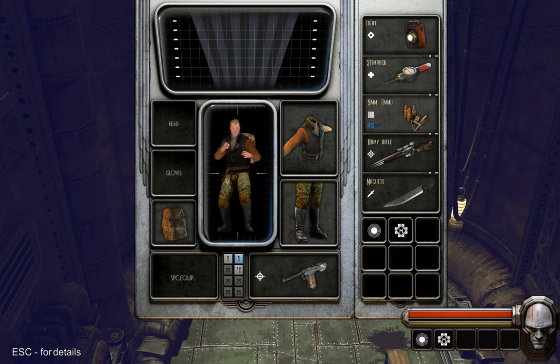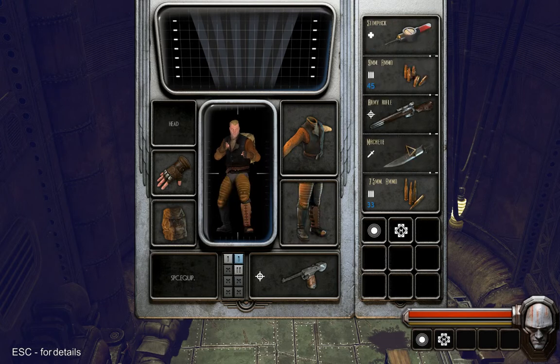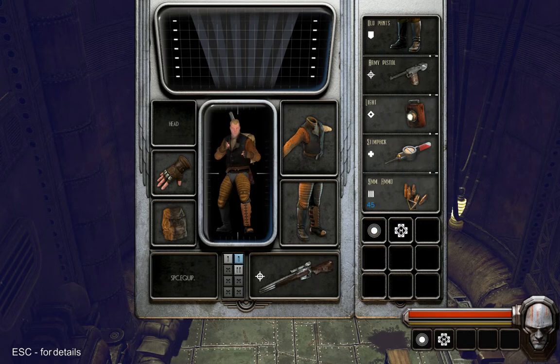I can equip the backpack — I don't know what we can do with that. Pick up the gloves? Yes. Army pants? Looking nice. What else did I pick up? Old pants. I'm going to look at the rifle. Hey, look at that — a rifle and a backpack, looking good.